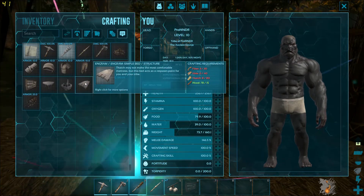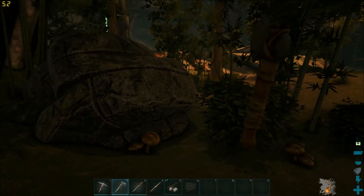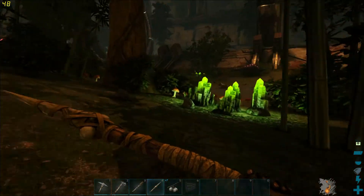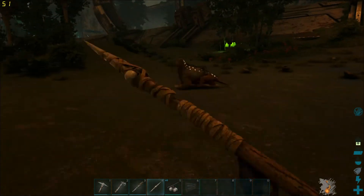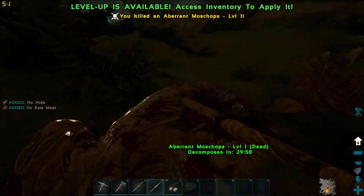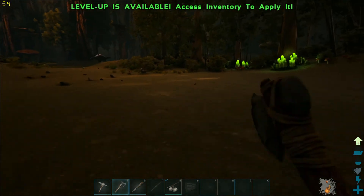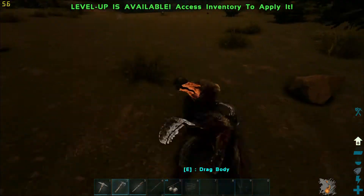Let's make a bed first — if I make a bed I can respawn right here. I need thatch and hide, and for hide I need to kill something. The wooden club can be used for stunning animals better. I'm going to try and kill this thing — yeah, there we go! It gave me tons of hide. That was really good. There are dodos too — I forgot about dodos!